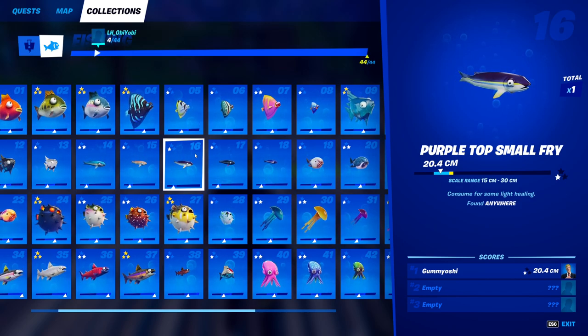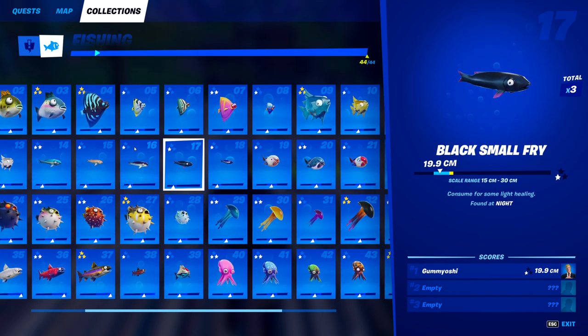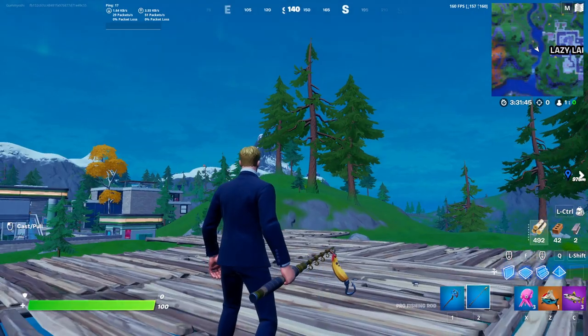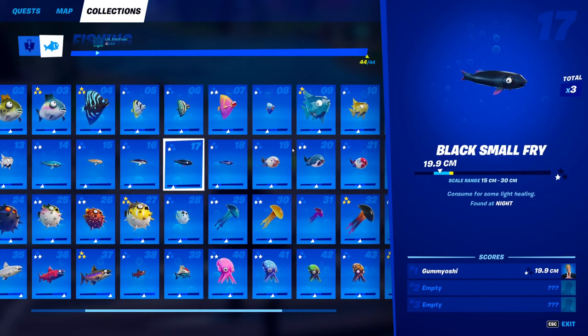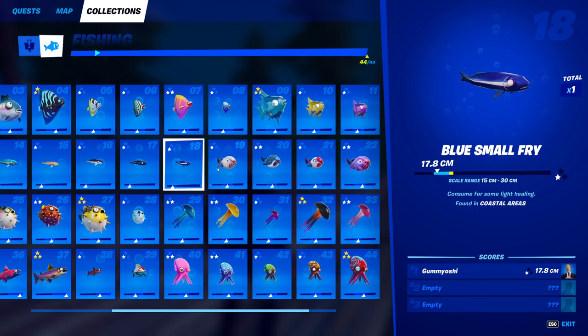For fish number 17, we have the black small fry. This guy can be caught anywhere but it does have to be nighttime. As long as you load into a Battle Lab and set the setting to nighttime, you will be all good. Just fish somewhere that is not a fishing hole and you'll eventually catch yourself a black small fry.